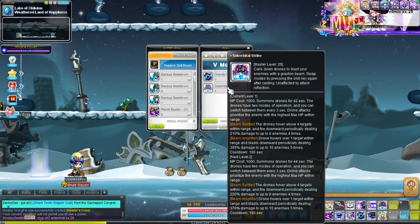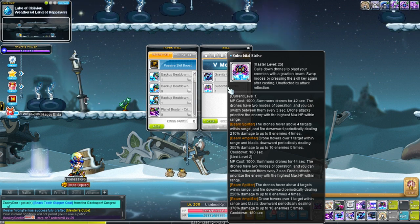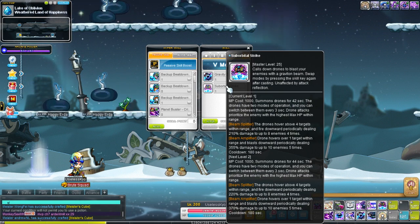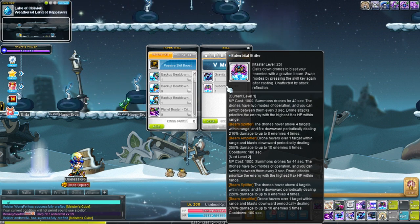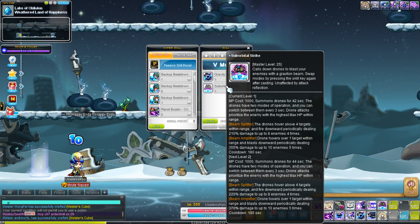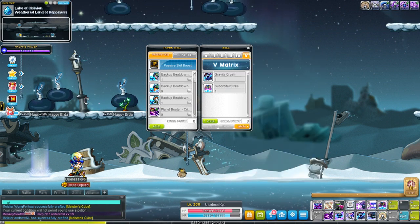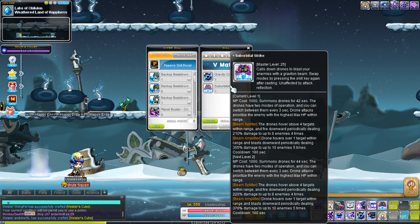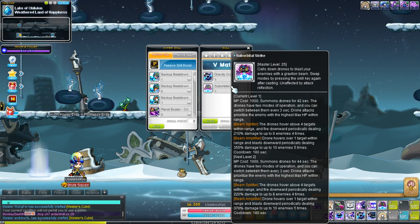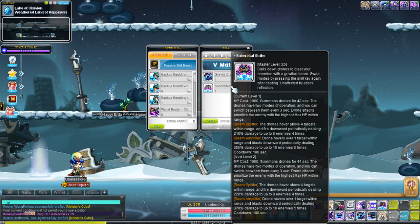The second form: if you press the skill again, it switches forms. You can only switch form every three seconds. When you press it again you get the bigger drone, which is all four of them combining into one — that actually reminds me of Ilium. They all go into one and attack mainly a single target, but if there are other enemies around that target, they'll also be hit. So it can attack up to ten enemies five times.